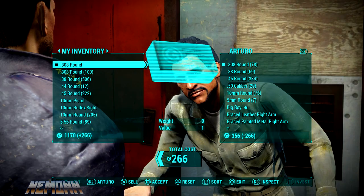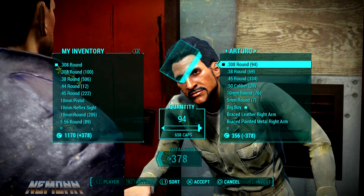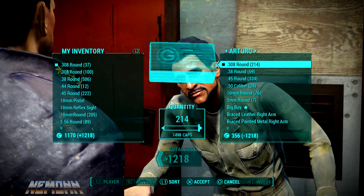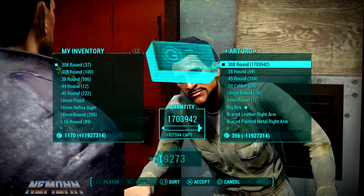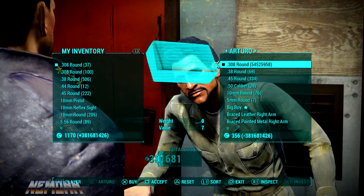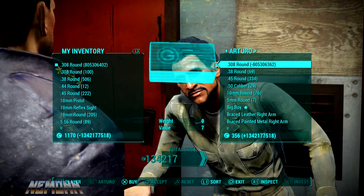You can sell all of it to him until he runs out of caps. Then go to his inventory and buy back all of those 94 .308 rounds. You'll see that your caps just go haywire — it's going insanely crazy. I don't even know how this works, it's just insane, but it happens in every Bethesda game, so it is what it is.